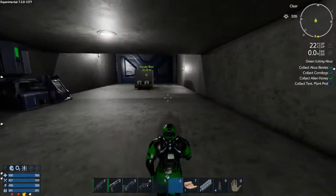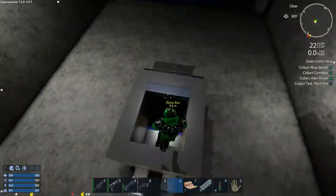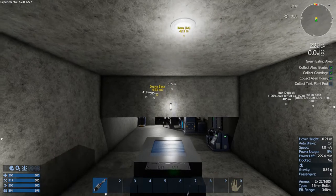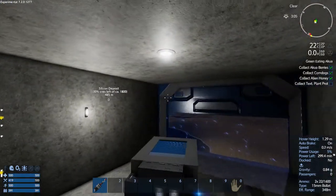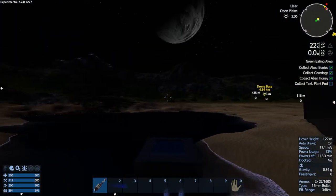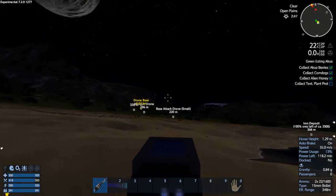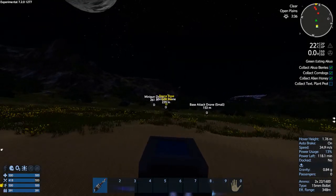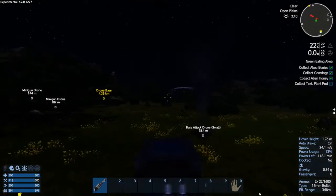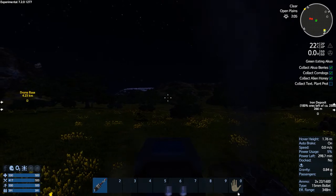I'm going to go grab the parts here from those drones because we really need them. I got to put lights on this and everything because it's really a pain in the ass to drive at night. You can see it's pretty much flat all the way to these drones now. So I built my base in the right location, pretty much. That's what that comes down to.